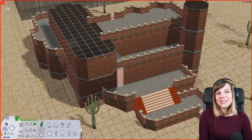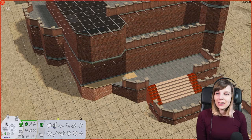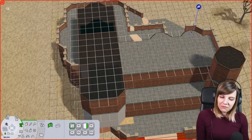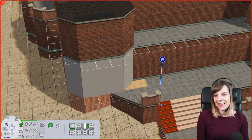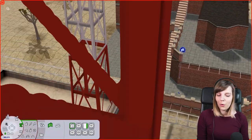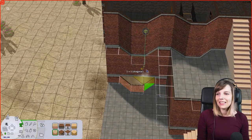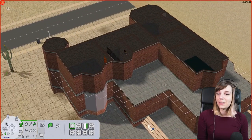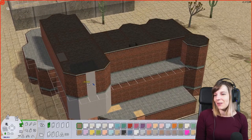Hello everyone, welcome back to another video. My name is Chloe and this is Cozy Pixels. Today we are making over the Beaker household in Strangetown. I've been wondering for a while which house to make over next, and to be honest I just wanted to get this out of the way because this is horrendous. I'm not sure how much I like the end product I came up with, but you guys will see, and I hope you can give me some tips because I will have a few questions about this household.